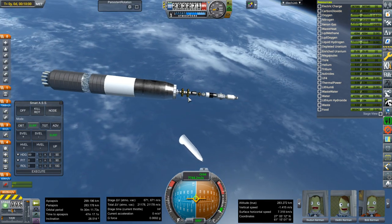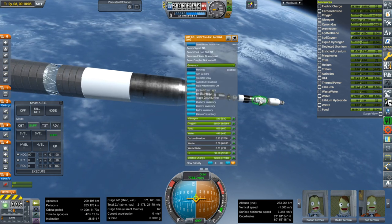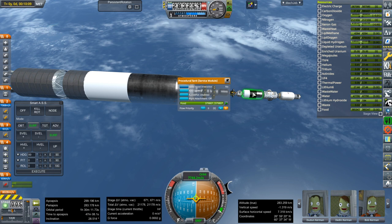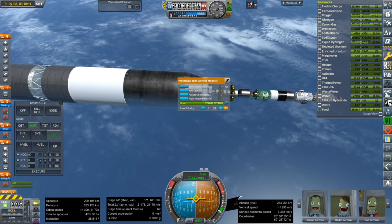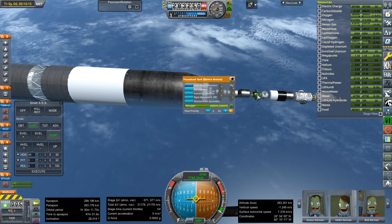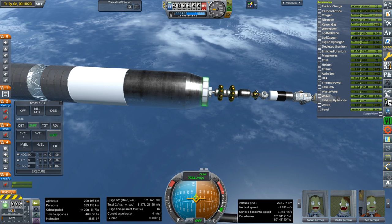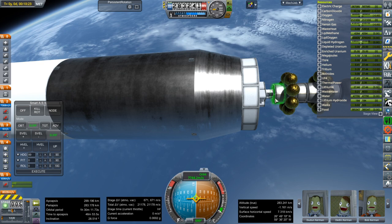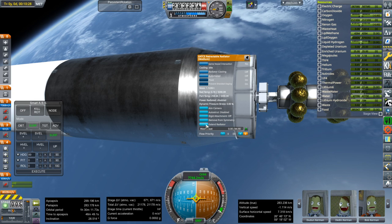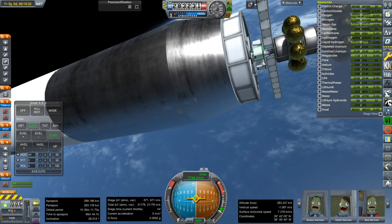That's a B330, and one of the larger Tundra Kerbitats sized up. You can see the cupolas. There's a huge tank of food, a docking hub — that's where I'll add the lander when needed. There's all the water, nitrogen, and oxygen. That's all the xenon fuel. And then we've got the reactor — of course we need a reactor, it's relatively tiny though. We can extend the radiators now, and then we've got the ion engines.